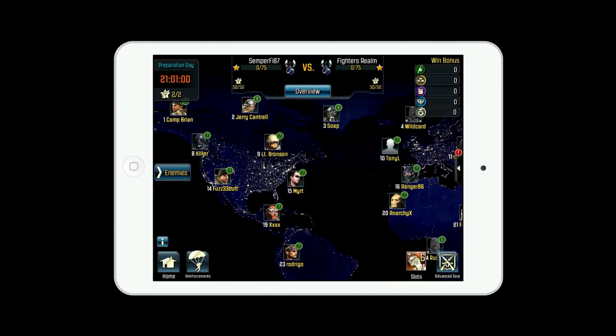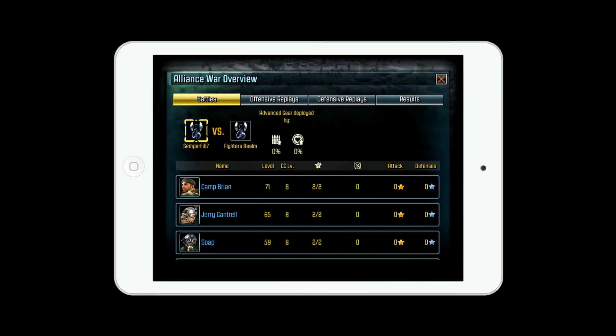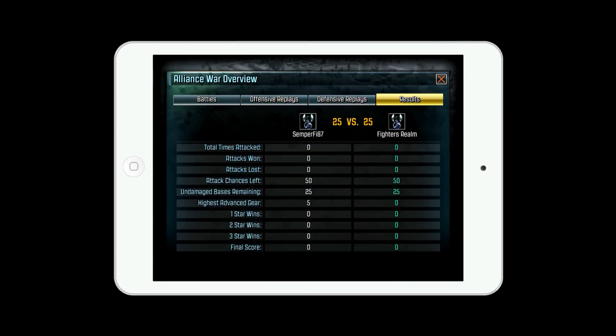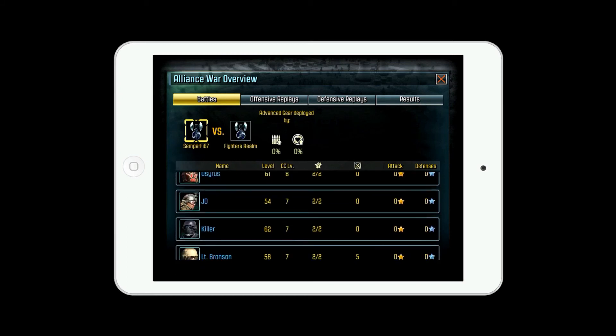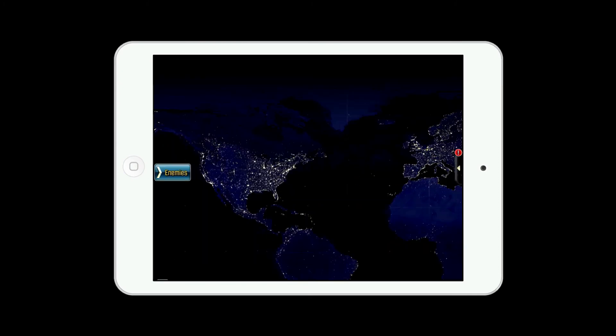In the top right, the Win Bonus section shows all your information about what you've won. The Overview button shows the battles, who you're against, offensive results, defensive results, and the overall battle results. Right now we're going to be fighting against Fighter's Realm — we both have full clans of 25, so this should be an interesting first battle. Under Battles you can see your whole team and their stats.